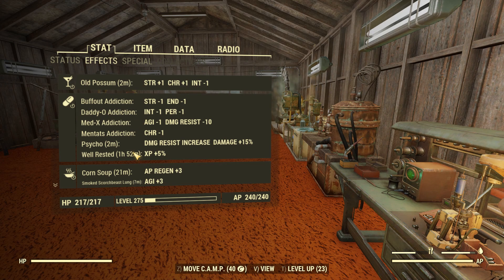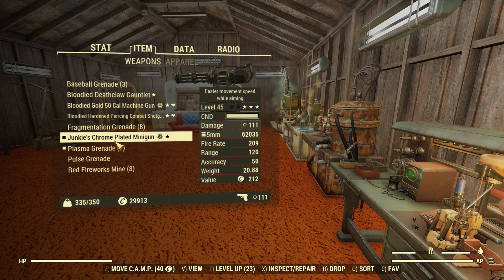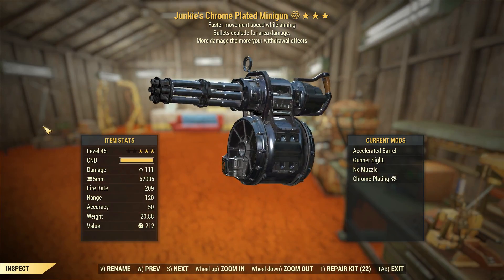All it would have taken was one more hit of alcohol. I just had some Old Possum, and just to prove to you that it doesn't increase the damage, we're still on 111, which is a Fallout 4 number.